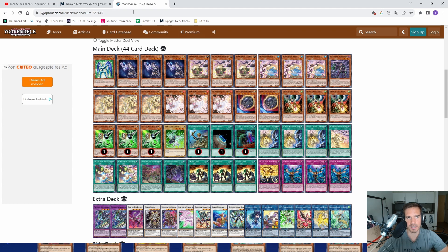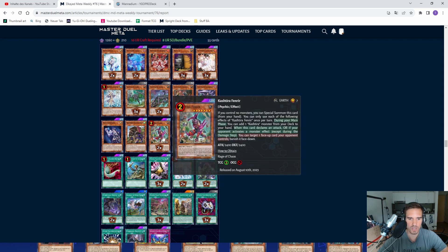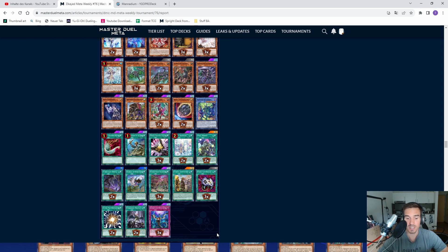The Manadium deck, which is quite strong and plays synchro cards, runs triple Visas Star Frost and a small Scareclaw package with one Reichard, one Reichphobia, and one Lightheart. In comparison, the current list is much bigger because we don't have the Manadium cards yet and you have to fill in with Kashtira. You could also play a bigger Kashtira package with Unicorn and Birth.